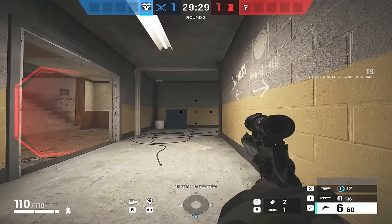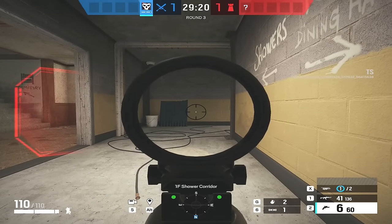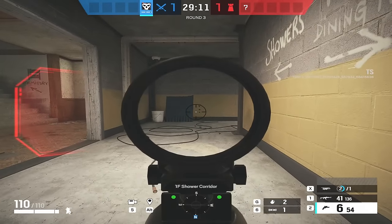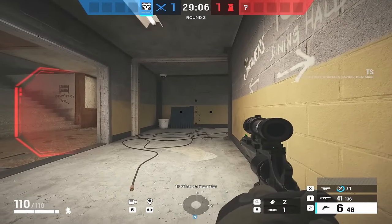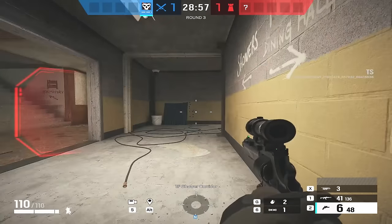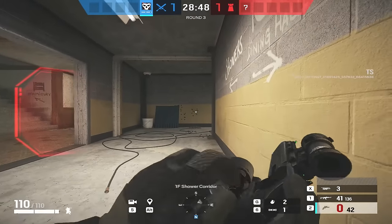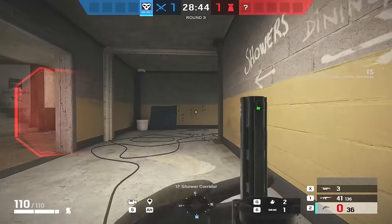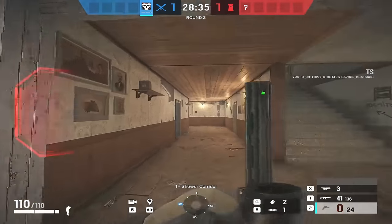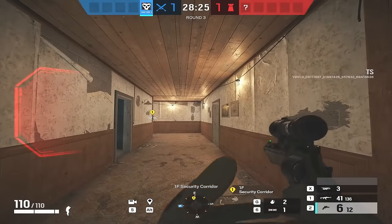There is basically zero recoil on the .44 Vendetta. First firing without pulling down at all — that's insane, it barely moves. Imagine Cade's or the Doc's revolver doing that: it would be up in the sky by the end. When trying to control it, you really don't need to pull down at all. Even at a fairly long range, the recoil is basically non-existent.